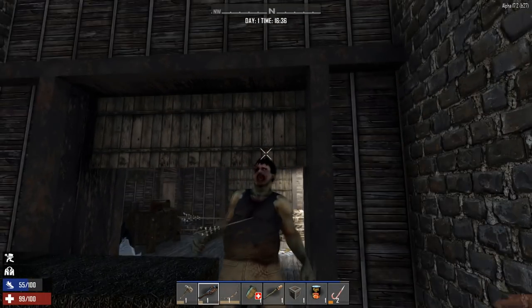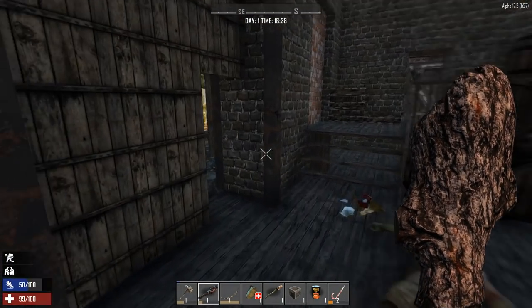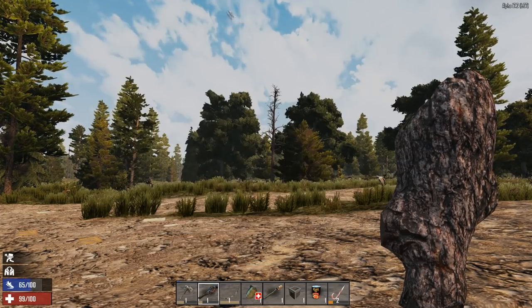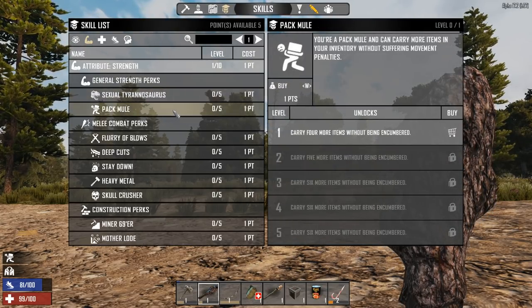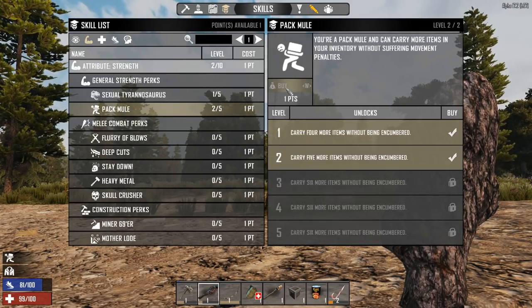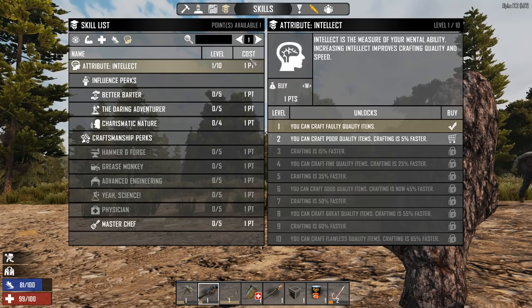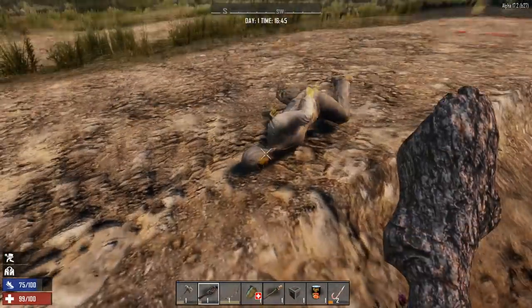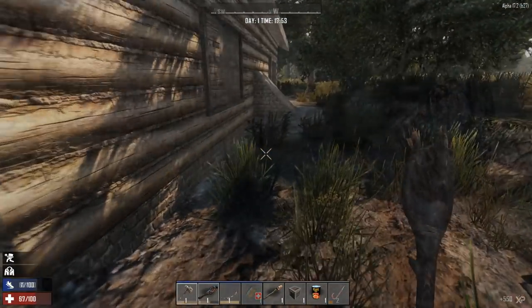They won't bother you until you go up there. Check everywhere you can because they now have bags and all sorts around. I tend to clear the house first and then loot everything. For skill points — it's completely up to you, but I recommend improving Strength, then Sexual Tyrannosaurus and Pack Mule as your first two. You'll need at least one of each, if not two. I also go for some Intellect because we need building skills. That uses our points, and it means we can carry more before being encumbered and use less stamina.